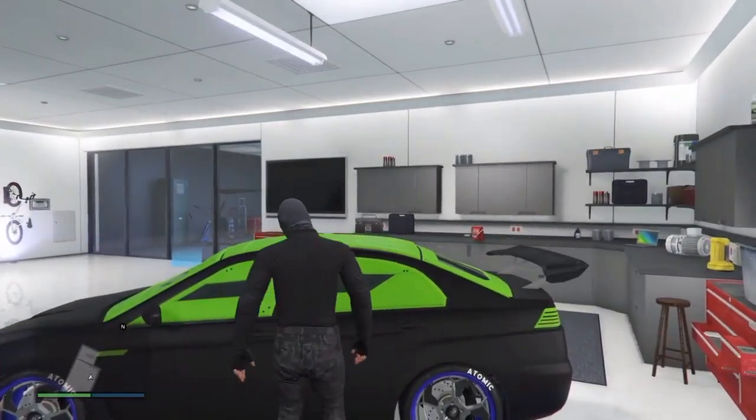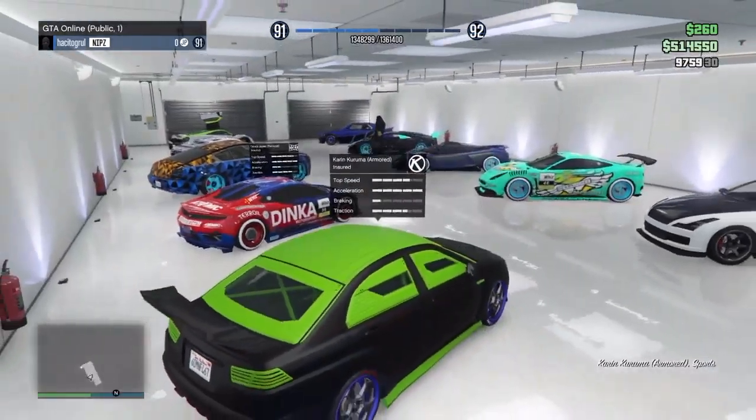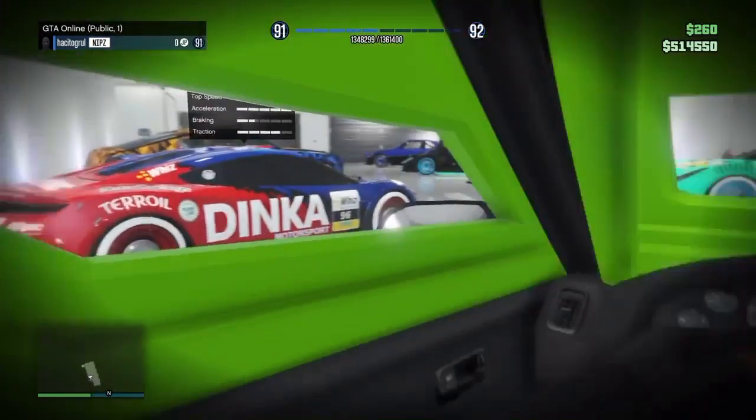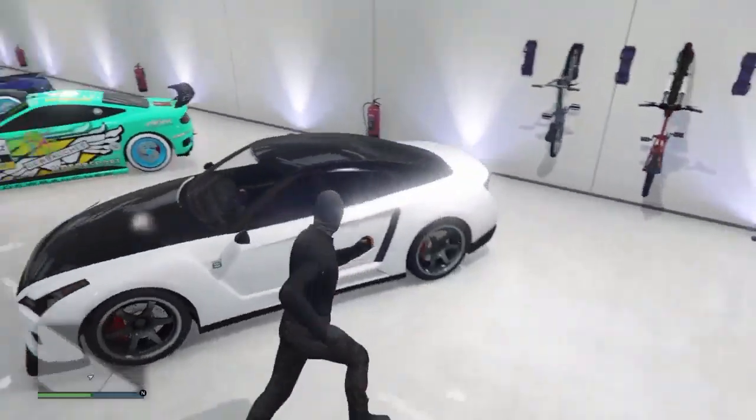Here we come to the Khanjali. Top speed's not too bad. Racing is alright, braking is terrible, traction is okay. It's a nice car if you're doing a mission or a heist — you can use it because they can't shoot you. It's an armed car.